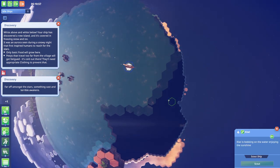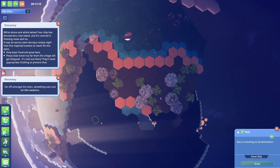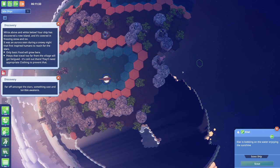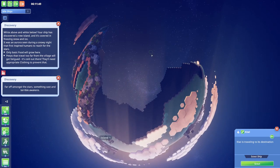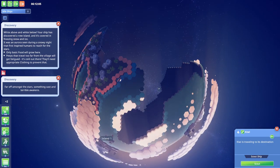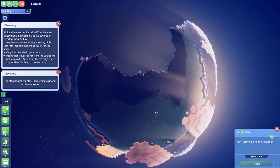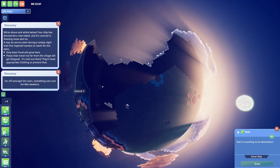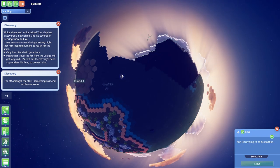Far off amongst the stars, something vast and terrible awakens. I thought this was a peaceful game. Why would we go to the snowy zone if we can just go here instead? Far off amongst the stars, something terrible awakens. What could that possibly be? I didn't really think there were many story elements in this game - I thought it was just a case of optimizing production chains. I sincerely did not believe there was any story.